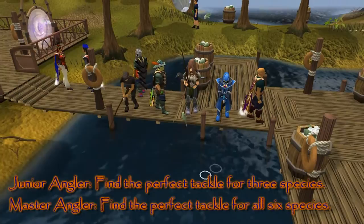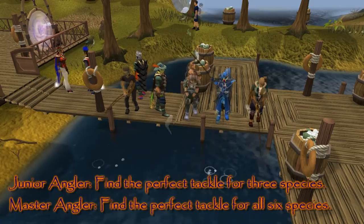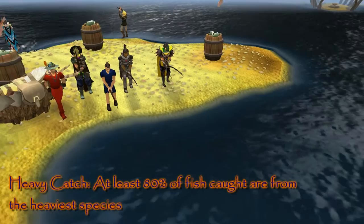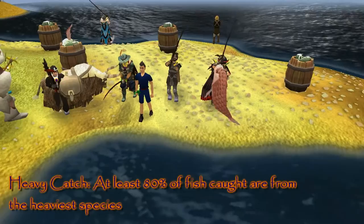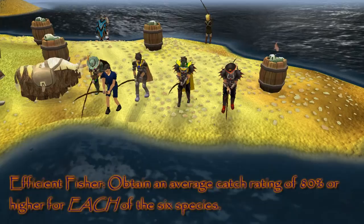The medals are really what this guide is about. The first two — Junior Angler and Master Angler — are the easiest to obtain and you should be able to get both every single competition by finding the perfect tackle for all six species. The Heavy Catch medal requires that at least 80% of the fish you catch be from the heaviest species — I'll explain this more during the playthrough. The final medal is Efficient Fisher, which requires an average catch rating of 80% or higher for each of the six species. This is probably the hardest medal, especially if you make a mistake on a bait combination.